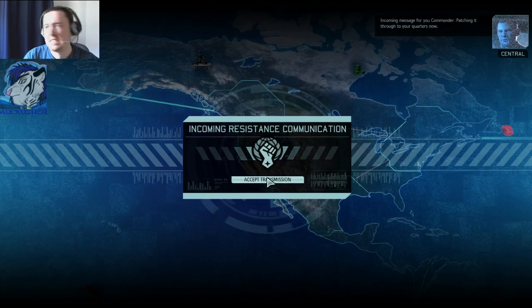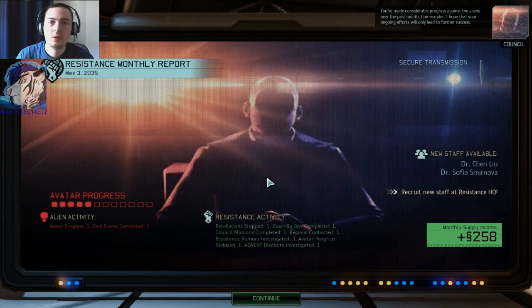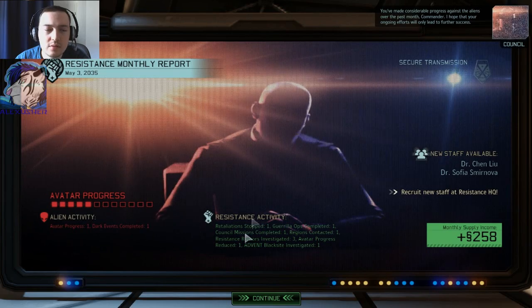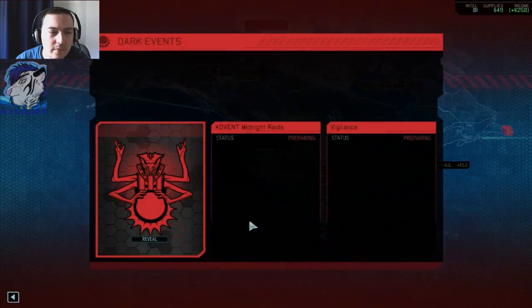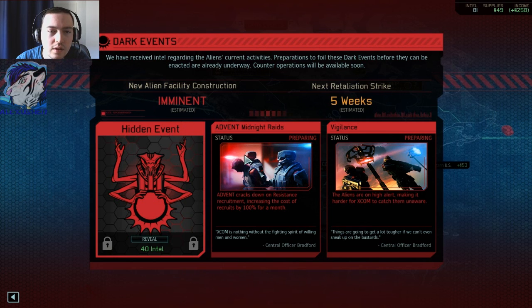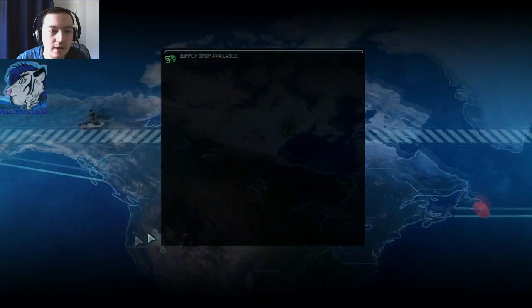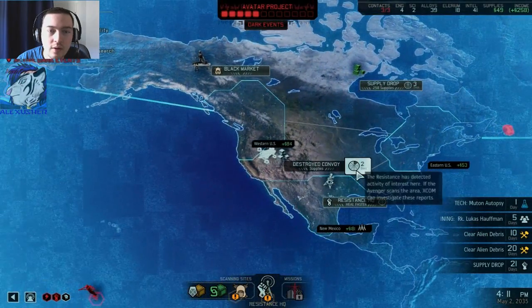Incoming message for you, Commander — fetching it through to your quarters now. Thank you, Commander. I hope that your ongoing efforts will only lead to further success. Hidden event — I could reveal that. Wow, that's not good. But I got it for now. Higher level. On each mission for a month — wow! This is really good to know.